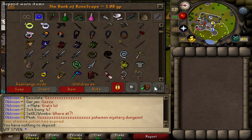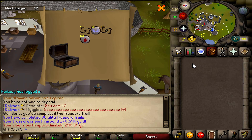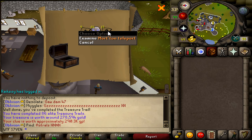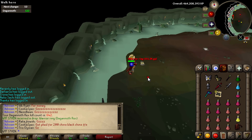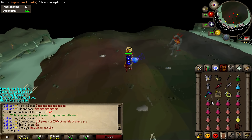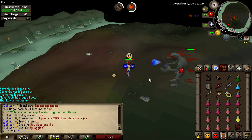Let's open this clue right now because I'm pretty hyped - I'm gonna get a third age longsword. No, I'm not. That's pretty bad, not gonna lie. Anyways, I'm gonna do my Dagannoth task right now. First drop is a warrior ring again - could have been worse, like a ring of life.